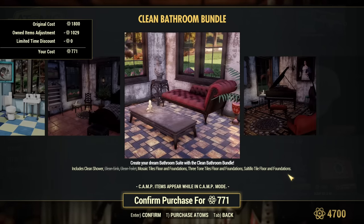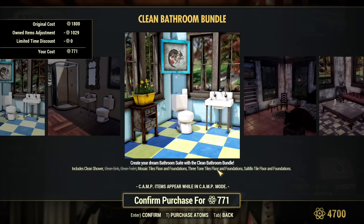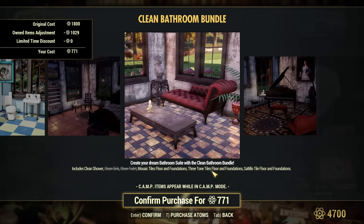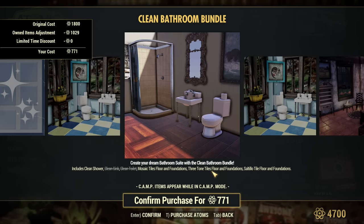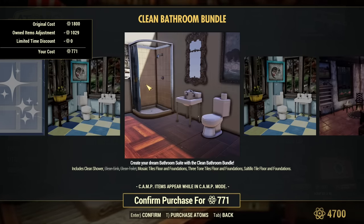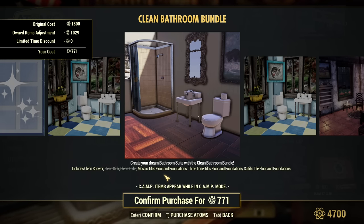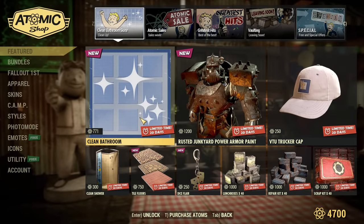That's what's inside this bundle — there are a lot of different floors. I don't know how this fits the clean bathroom theme; maybe they're supposed to be bathroom tiles, who knows. I don't think it's anything new. I'm not 100% sure about the shower — is it returning or new? Not sure about this one. Apart from that it's returning.